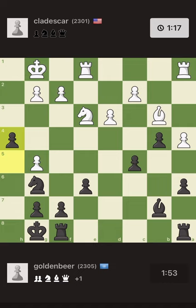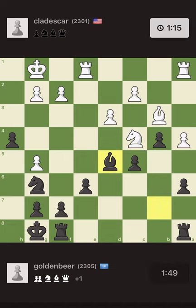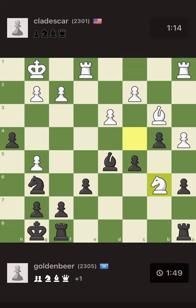We have a slight advantage — something like minus one, so we're a pawn up but it's not easy to convert. He starts attacking me and it's clear he wants to play knight d6, which I cannot stop. He plays knight b6 instead — I can only stop d6, not b6 — and his knight becomes annoying.